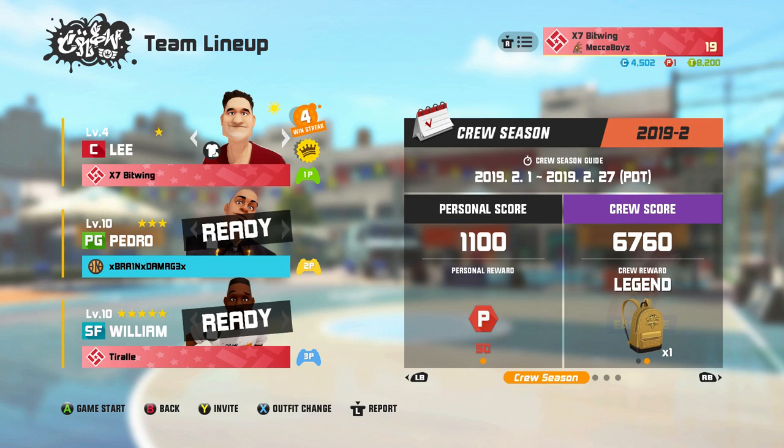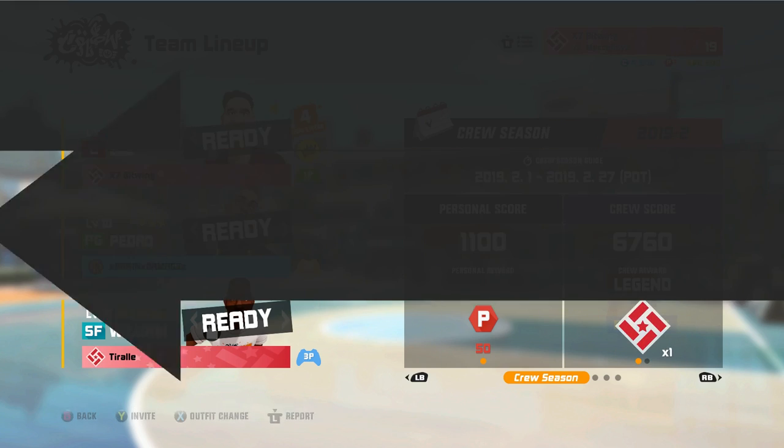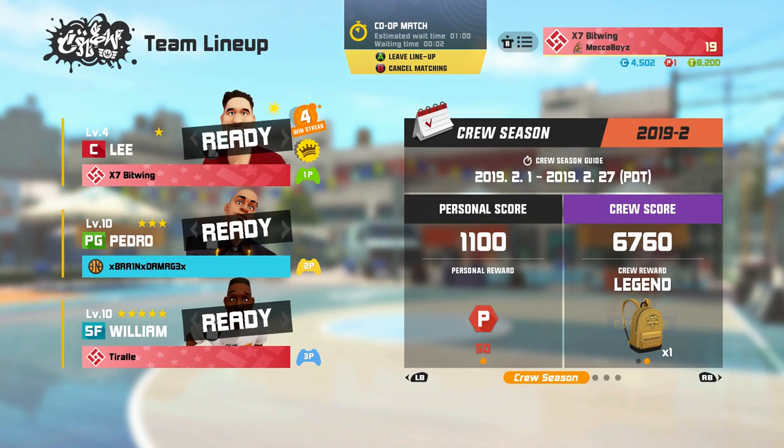Just join a random crew. If you grind to a thousand personal score — if you earn a thousand score for your crew — you can get the red points. You just got to find a crew to run with, so just join any crew. If you got a buddy that plays, you and him can just play up to a thousand points.